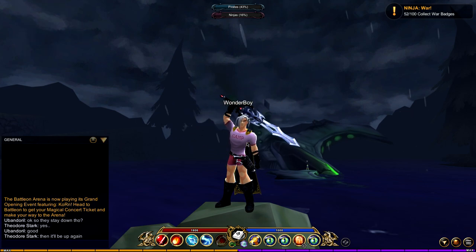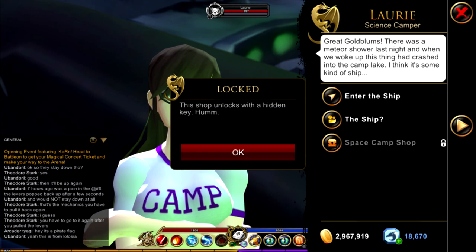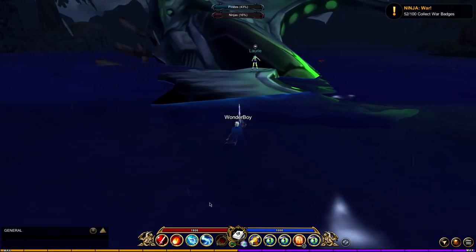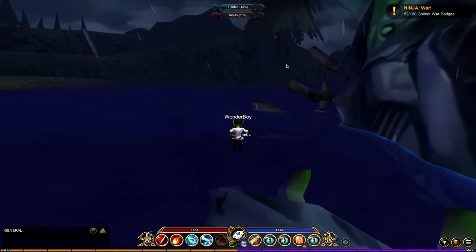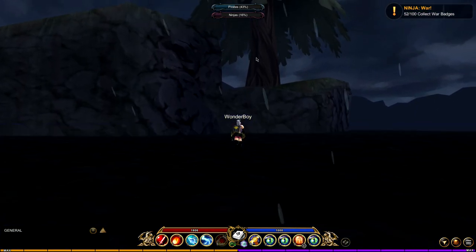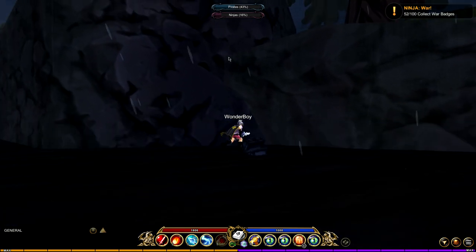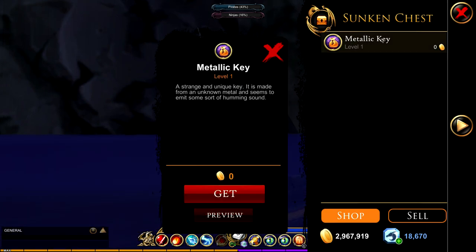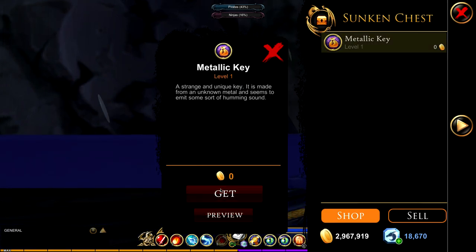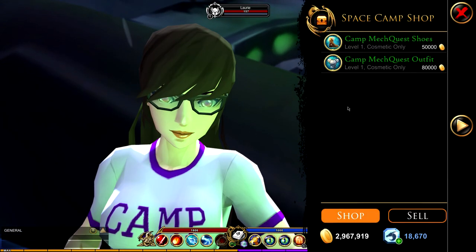In this video I'm going to show you how to get the key that unlocks Laurie's space camp shop. You're going to need to make your way to her first, then take a left into the water all the way to the cliffside. Look under the water and you will see a chest — click on it to open it. Inside there will be only one item called the Makala key. Buy that for zero gold and then return to Laurie.